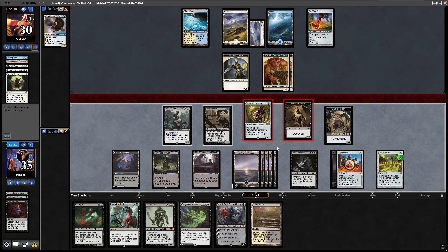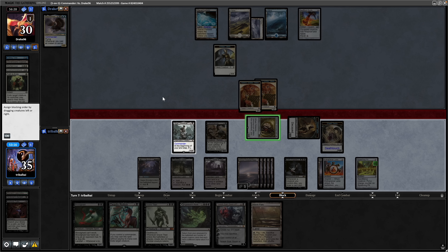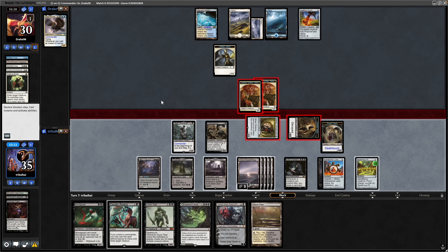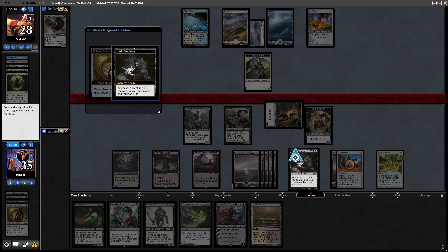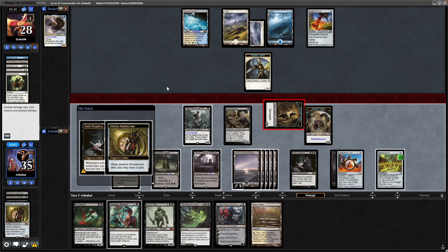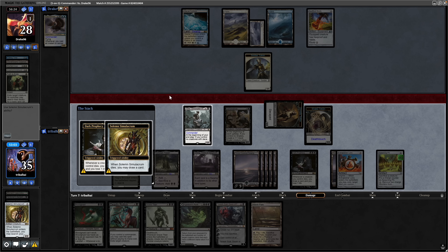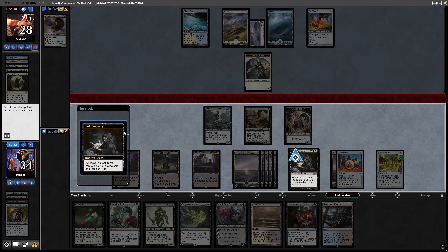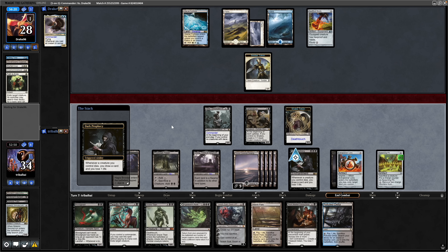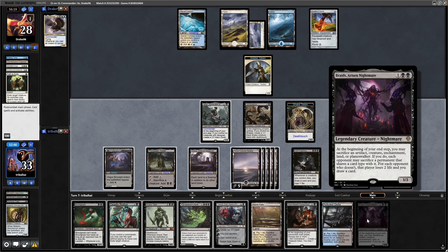Swing in with our two 2/2s. Our opponent's starting to chump. Getting rid of the Solemn Simulacrum here is fine — we'll trade out their two creatures for our one, and get a card draw off the Solemn Simulacrum plus another card from the Dark Prophecy. Definitely losing life to the Dark Prophecy now thanks to the Blood Artist going down. Then we see more card draw in the form of Black Market Connections. The Decayed trigger went on the stack — I should have sacrificed the creature to the Spawning Pit, but we still draw a card at least.